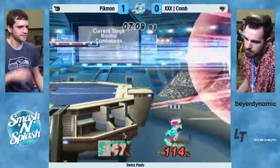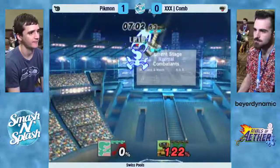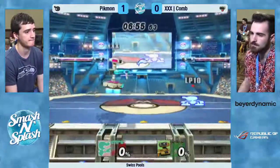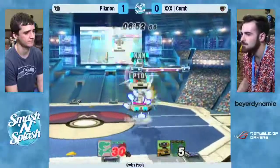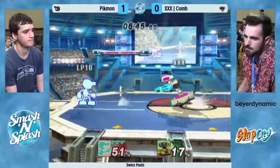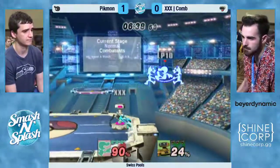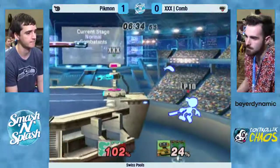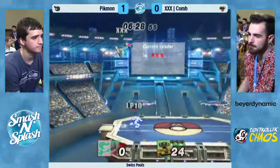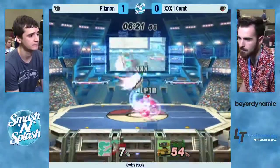Oh wow, that up air! Oh boy, got him with the forward air. Pigmon chasing him out there. Colm knew — he took his hand off his controller even before he died. Nice use of the Nair with the up tilt follow-up. Nice use of the land cancel there as well with the bacon, able to space that with down tilt. The interesting thing about the up air is that it covers Game & Watch at an angle he's not used to being challenged at. That was really good patience coming out from Colm as well.